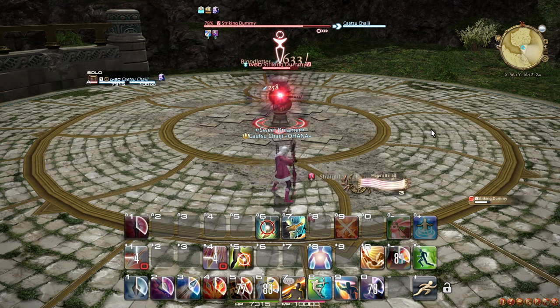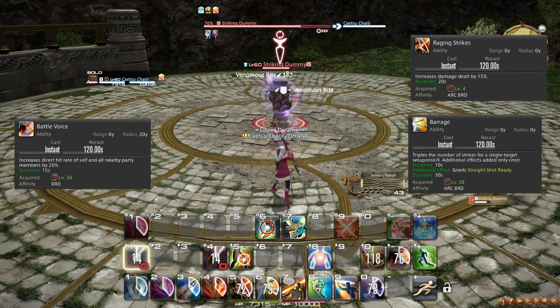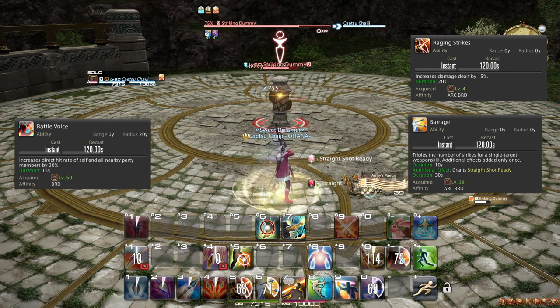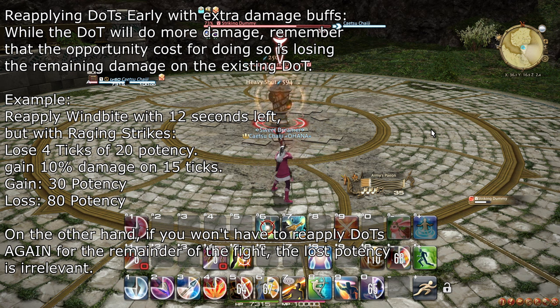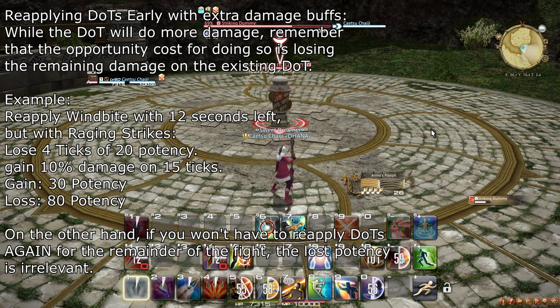Every two minutes, take note that Mage's Ballad, Battle Voice, Raging Strikes, and Barrage will all become ready together, and you should use them all together in sort of the same order as in the opener. Re-applying your DOTs early while Raging Strikes is active does make them hit harder, but this is only really a DPS gain if you do it with DOTs that have less than 6 seconds left on them, so don't worry too much about this.